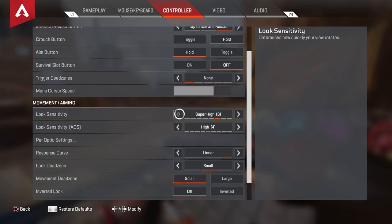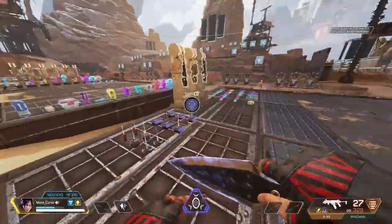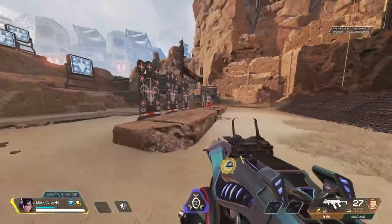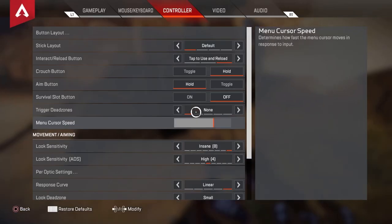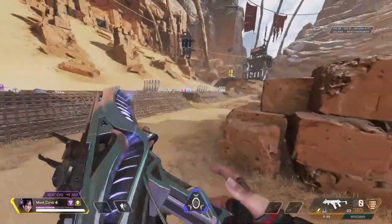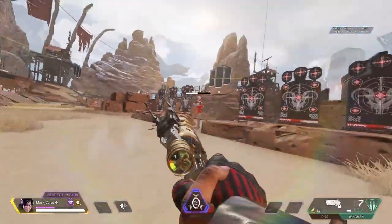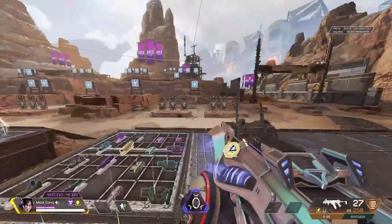For look sensitivity, I have it at six. If you have it lower, that's okay, but don't go any lower than three. Four is the least you'd want. Five works for most people. Six is where you want it. Seven or eight — if you've played controller your whole life it's bearable, but it's not consistent. Six is the sweet spot.